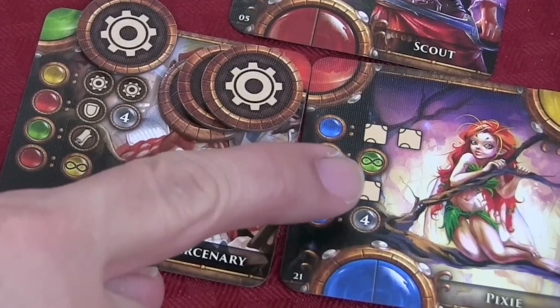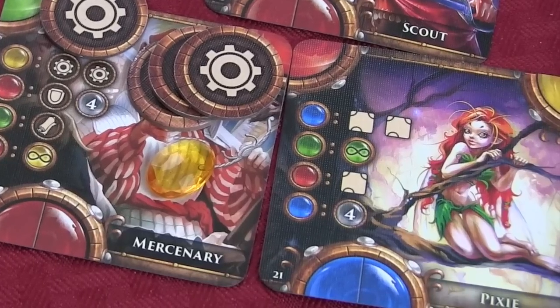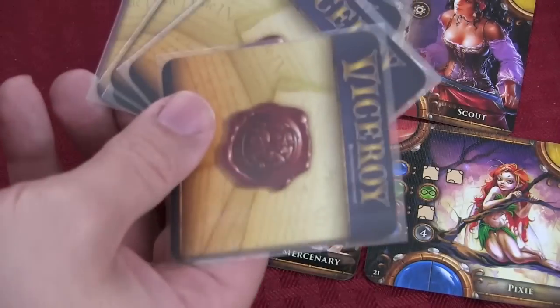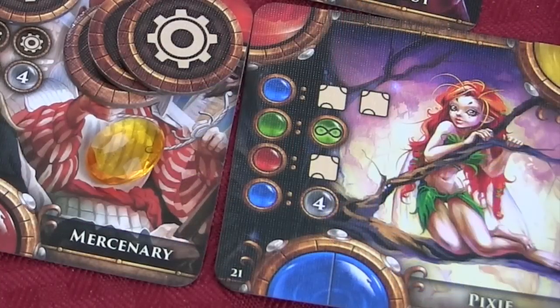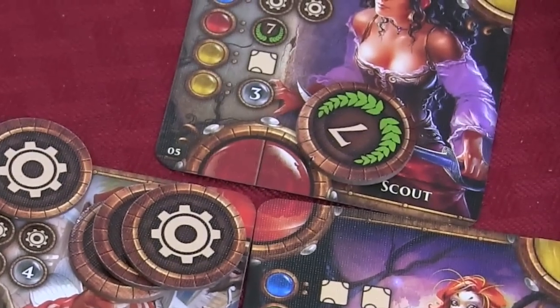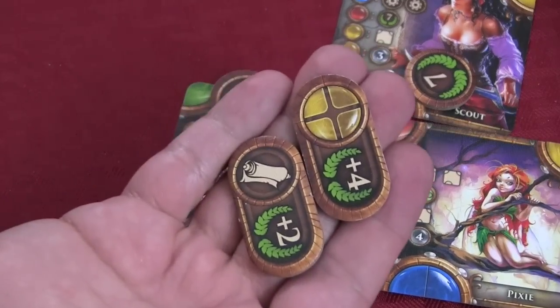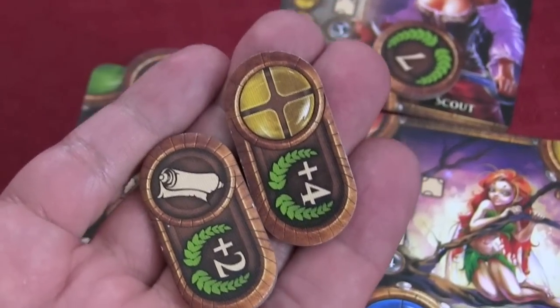Some of the other symbols you see, like on the Pixie, is that she has the ability on different levels of the pyramid to draw cards from either the small character deck or the law deck. Character cards can also give you power tokens or victory points straight up onto the card, depending on the level of the pyramid you build in. You can also get different tokens that show bonuses for magic or completed circles or infinite gems.